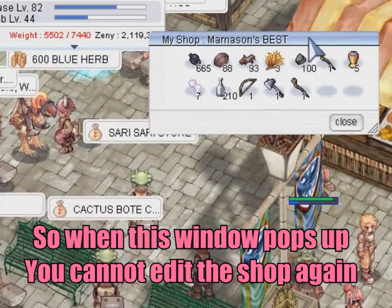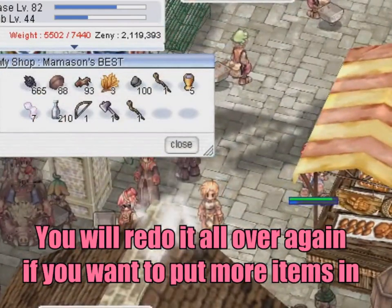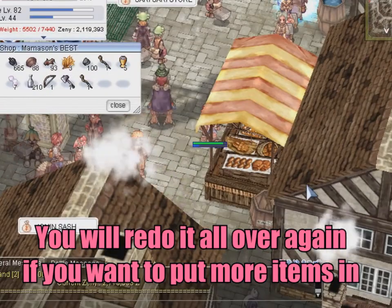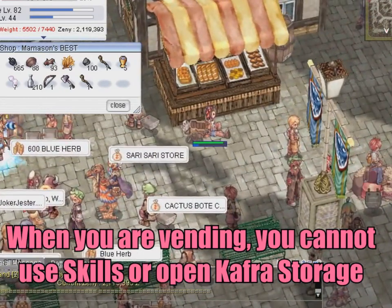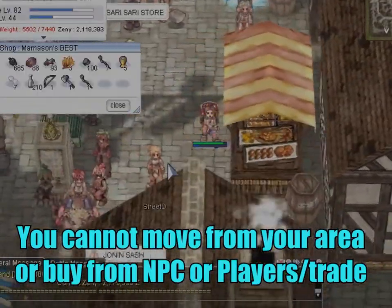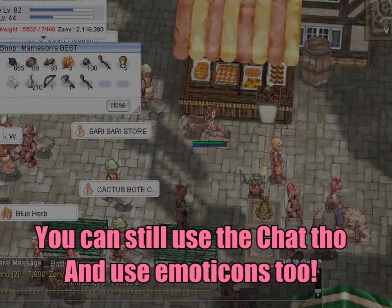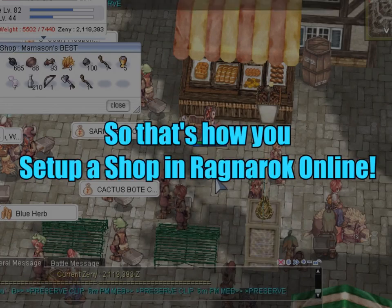Anyways, that will do. So that's how you vend stuff — you just sit there. And if you decide to move, you can't really move unless you go out of vending mode, and then you can start moving again. That's it, and see you again for the next tutorial. I'm going to upload stuff soon for new players. Thank you!